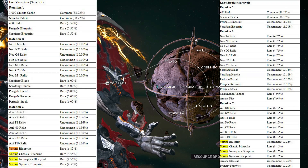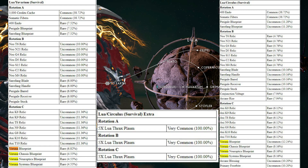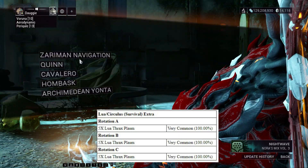These are the drops you will get — the Voruna blueprint is in rotation C. The weapons are also added, but the good thing is you can also buy them directly by using the Lua Thrax Plasm resource.